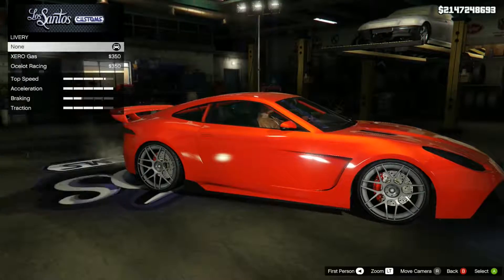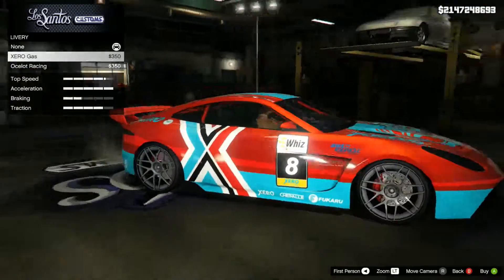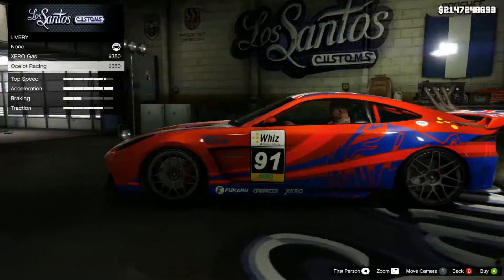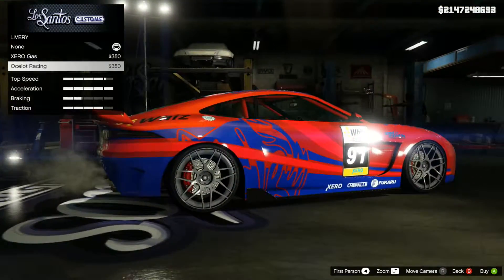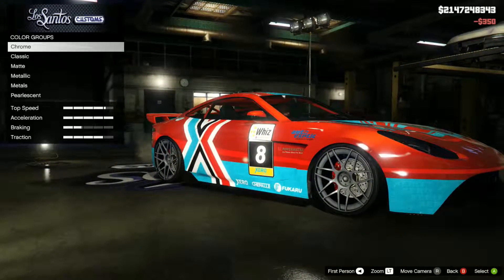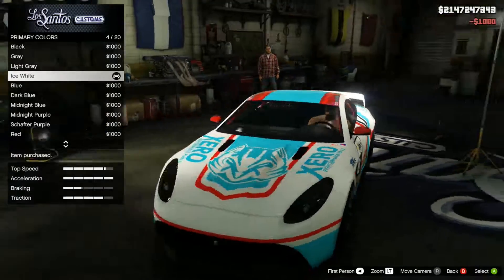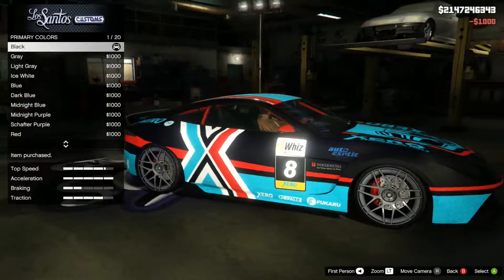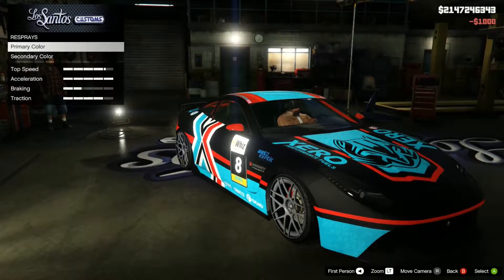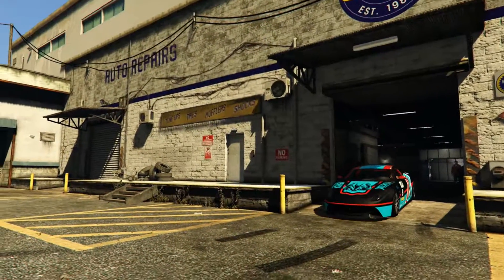Now let's have a look at the livery. We've got the Zero Gas one — obviously the car would have to be white or a light colour for that. Then we've got the Ocelot Racing one, which in my opinion is dreadful. So we're going to go for the Zero Gas one, respray it in primary matte white — oh my god, that looks amazing. Actually that's the same colour as the standard photo everyone's seen, so I'm going to have it in black just to make it different.